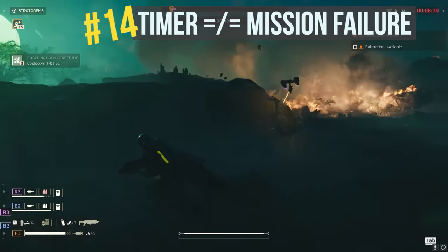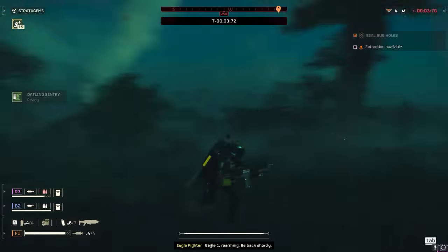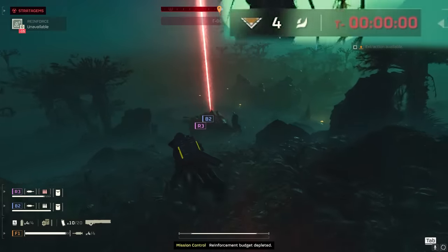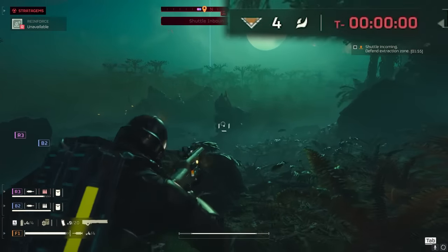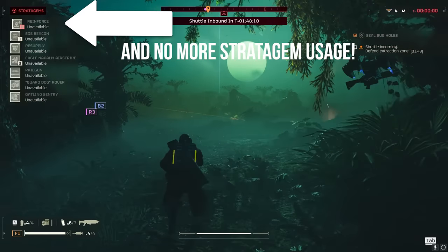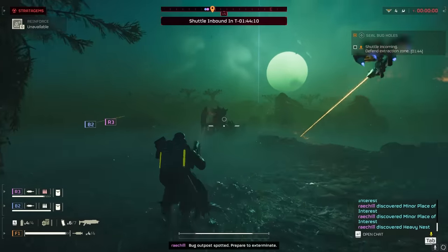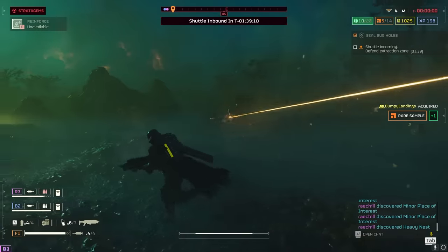Tip number fourteen: the timer on the mission does not equal mission failure. While each mission has a lengthy in-game timer, don't assume that when it hits zero the mission is over and you fail. You can still complete your mission after the clock hits zero, but your reinforcements remaining will drop to zero and you'll only be able to call in dead teammates on a timer, making it much harder to complete if anyone dies after that point.